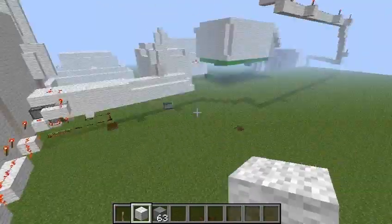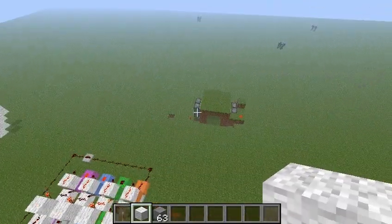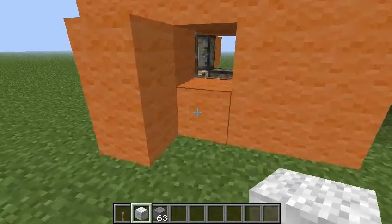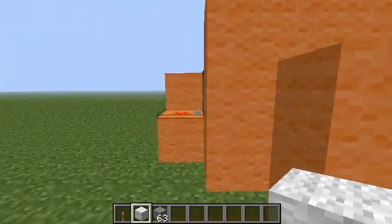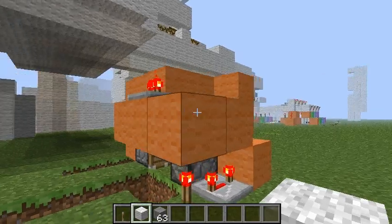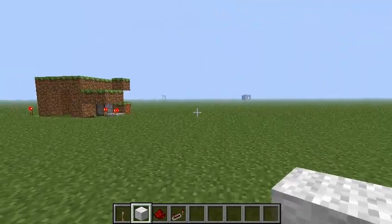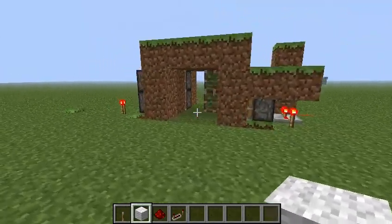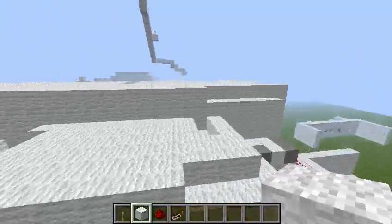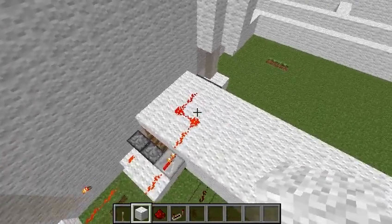Somewhere in here he should have a double door prototype. Yep, there it is. I like to see this kind of stuff — the testing that people have done. So if you are doing a custom map and you send me one, don't delete the testing you have done, I would love to see that. Over here is another prototype of the full double door — it's not working at the moment, but don't worry, he made a fully working one in the map. That's the first room with the double doors.